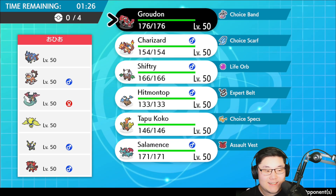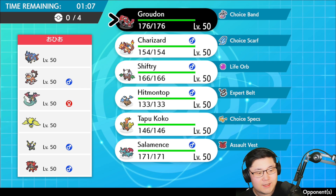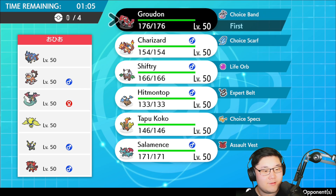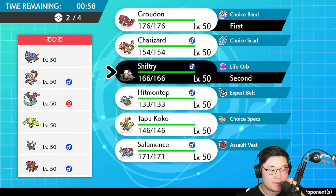All right, the opponent has Zacian, Landorus, Dragapult, Regieleki, Umbreon, and Incineroar. This is a strange combination — I'd expect Umbreon, Regieleki, and Incineroar on a sun team, but then you've got Landorus, Dragapult, and Zacian throwing me off. So when I go against this team, I probably bring the sun lead with Shiftry. They probably don't want to bring Dragapult against my Shiftry, which is nice.